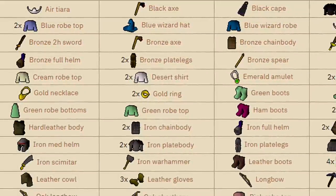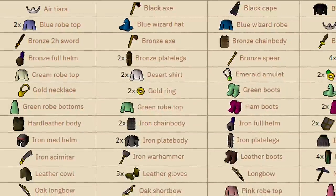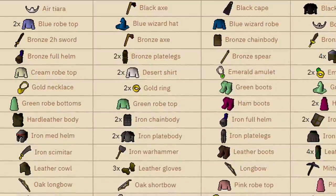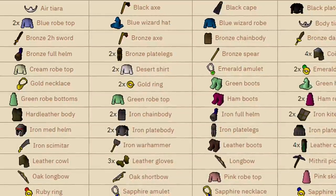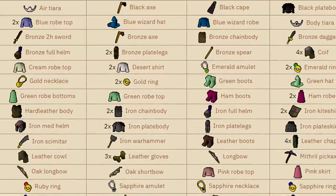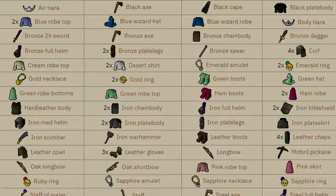We're looking for items like maybe the air tiara, the bronze spear, turquoise robe bottoms. There's a lot of weird things on here that have very low volume in the grand exchange. What we're pretty much banking on is there being no other offers in the grand exchange, someone really needing one of these items, and overpaying for it. Now this will require a lot of patience, but first I'm going to go through a bunch of different items, pick out some potential ones, and we'll move on from there.